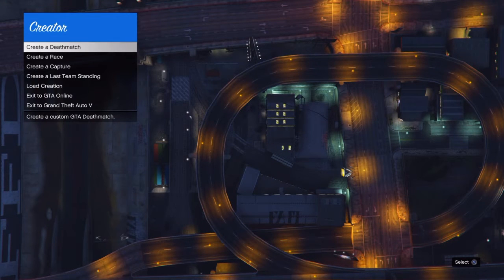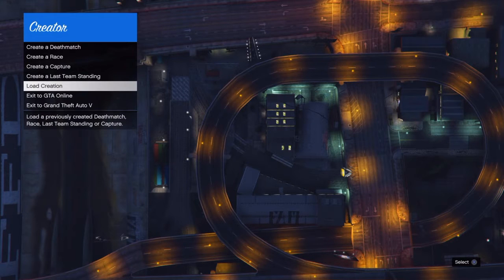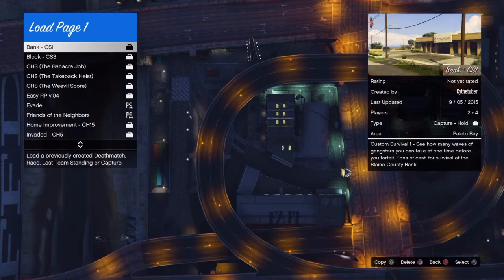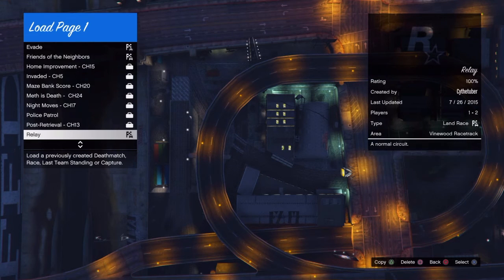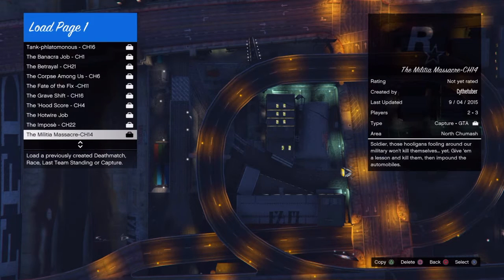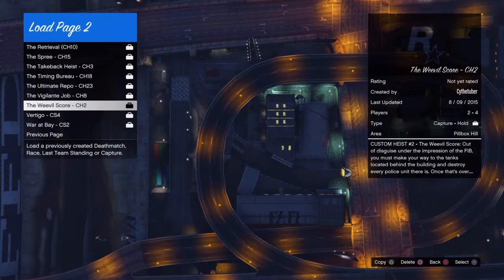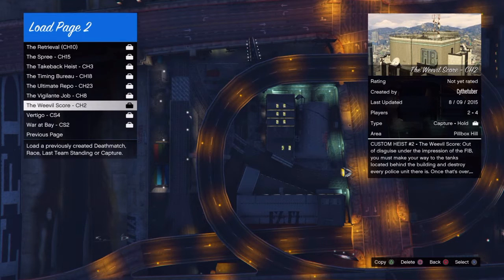Today we're gonna be playing the second custom heist in my series. This is proof that no one is available to play with me right now. We're gonna be playing the Weevil Score. If you guys remember a few months ago, I uploaded one with Tripping Xavier where we had to take cases delivered to the recipients' house and get cash. You can actually earn up to 20,000 or more with these kind of heists I made, so it's pretty good.